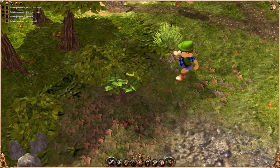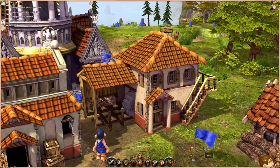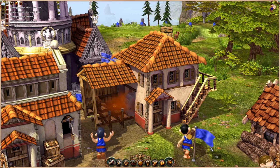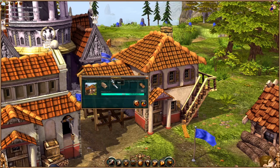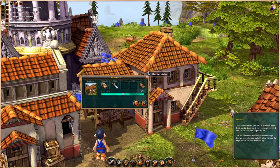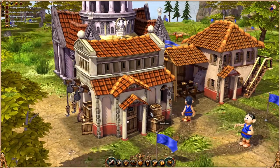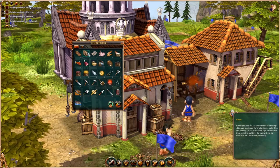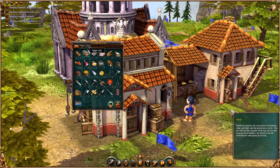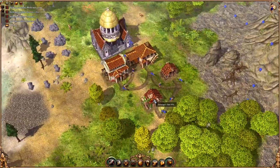We also have the woodcutter who goes and chops down the trees and turns them into logs. Those logs get transported to the sawmill where they're cut up and turned into planks. The sawmill can have up to six logs in the system at once — you can store them there and use them immediately, but you can't have any more than six. So you need a storehouse to store extra, and you can put these close to the sawmill so that when you need them they can come from close by rather than having to go back to your main storage.